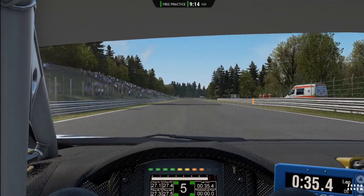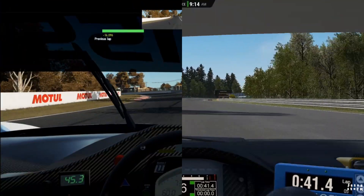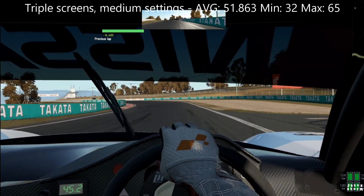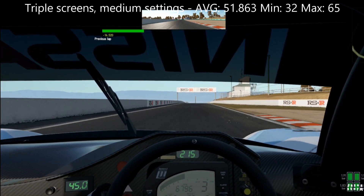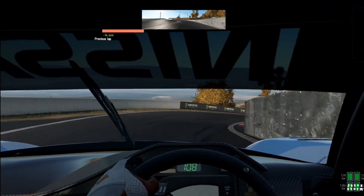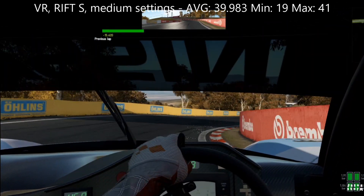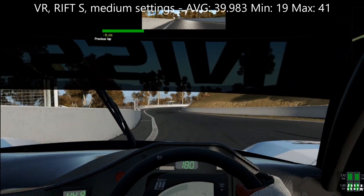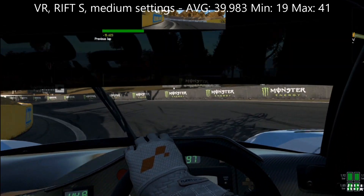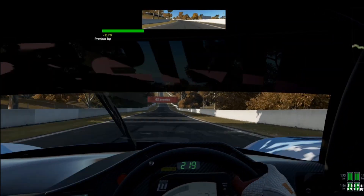Switching over to Project Cars 2, I got an average of 51.863, a minimum of 32 FPS, and a maximum of 65 FPS on the triple screens. Going over to VR, we got an average of 39.983, a minimum of 19, and a maximum of 41 FPS. For the most part, I would kind of say in this game the RX 580 was kind of playable, but maybe only just.